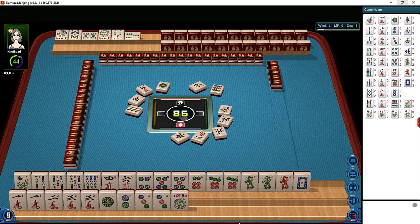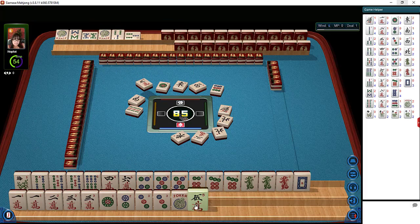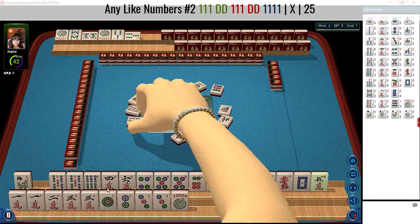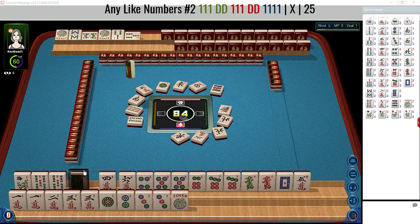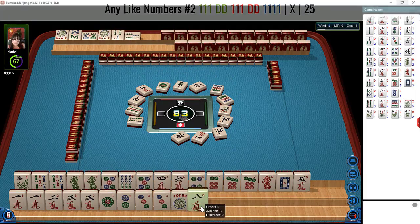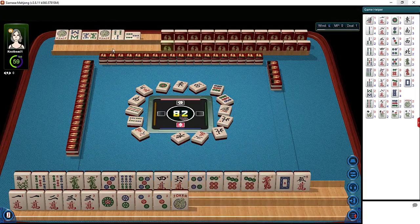Wait a minute — does that go together? I don't think you can declare someone's hand dead in this game; it's not a feature here. We finally got the five crack! I think we should play like numbers with fives. Let's let the four BAM go and set up here for like numbers.